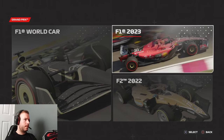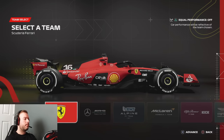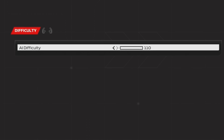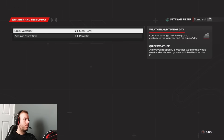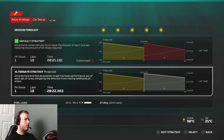JD here, and we are back on F1 23. Today we're going against the 110% AI with realistic performance, not equal performance. I'm choosing the Mercedes to make it more challenging rather than just picking the best car, which is most likely the Red Bull. We're doing this in Austria, the track we have this weekend in real F1, and I'll be showcasing the entire 25% race.